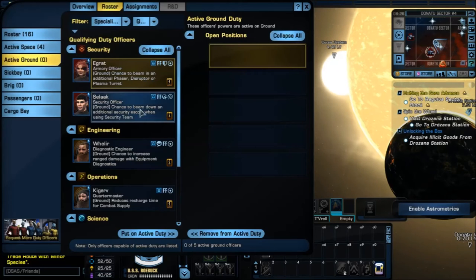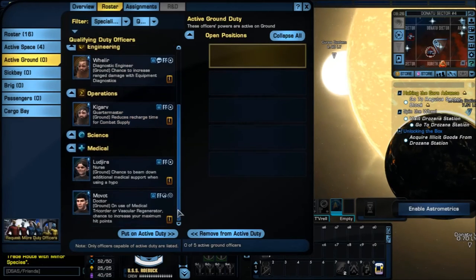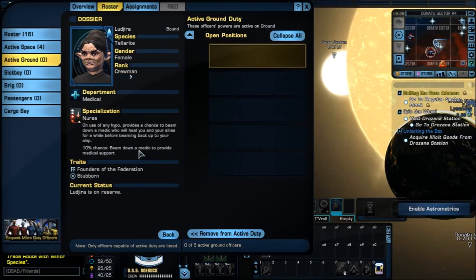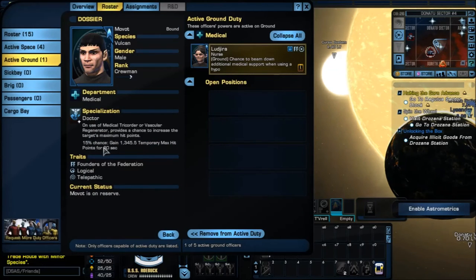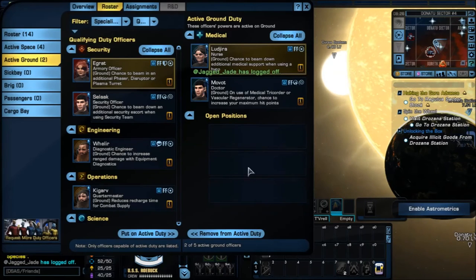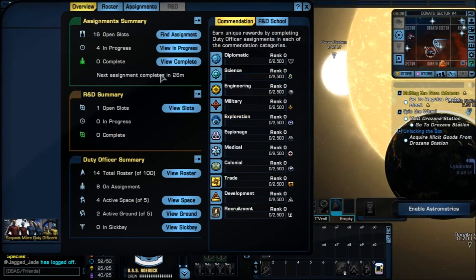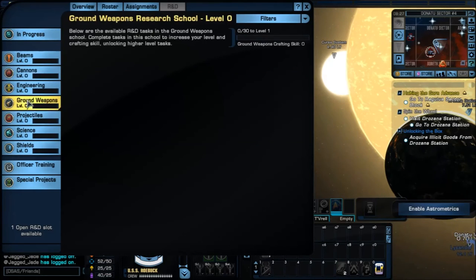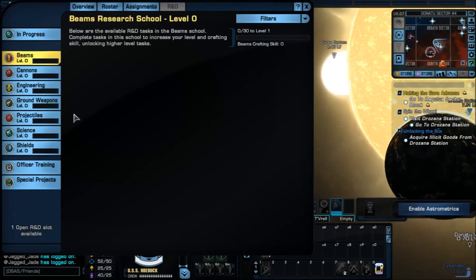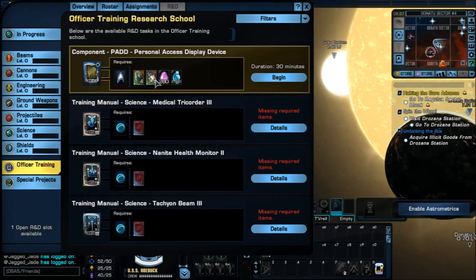Same thing for ground. There's another thing about R&D — I have an open slot. I can use R&D items now, and I'll go through a whole other video about R&D later. I can't use anything right now because I don't think I have enough level or people, so I'm not going to worry about that — I'll cover it later. But yeah, so that's Duty Officers. If you have any questions, leave them in the comments below. Once you get to the first rank, you get another officer for your Duty Officers, and at rank four you get a very rare officer.